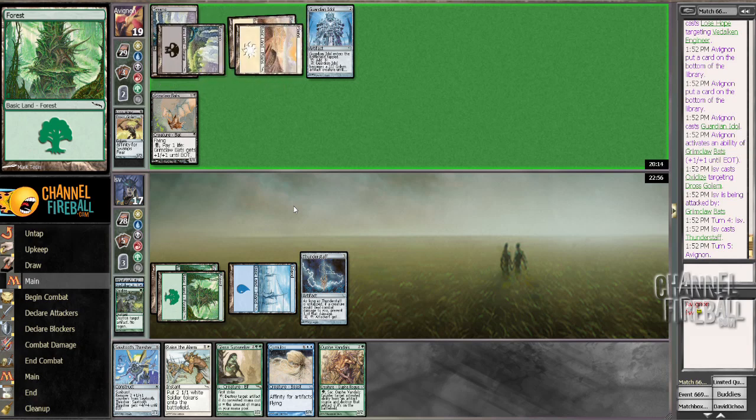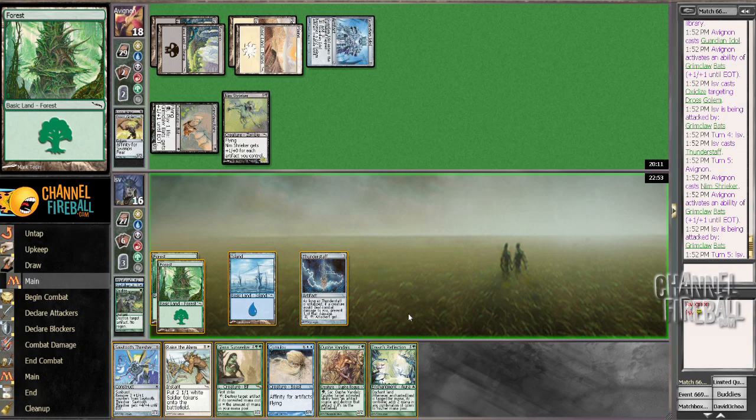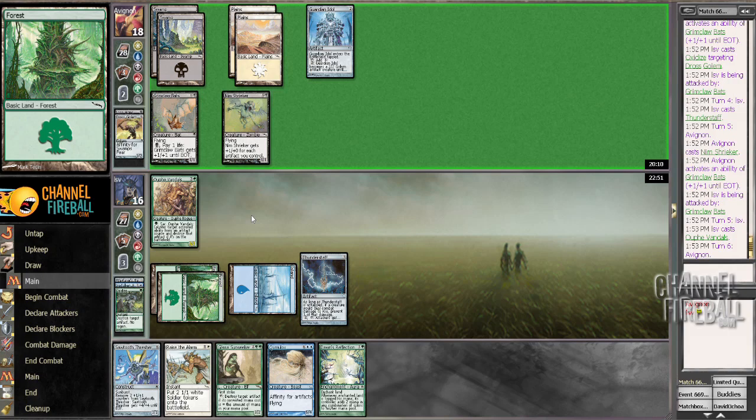Grimclaw Bats is going to try and kill me. Doom Shrieker is not going to do much. My opponent paid a life to deal 1 damage - that works for me. Land. All right. That's not great, but I'm only taking damage equal to my opponent's swamps at this point, which is not a ton.